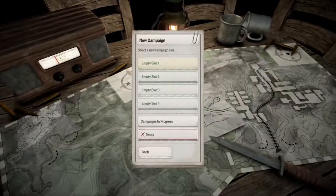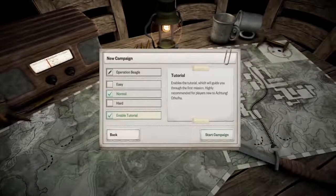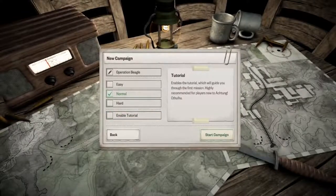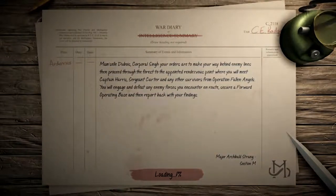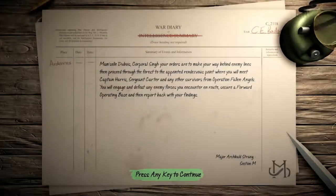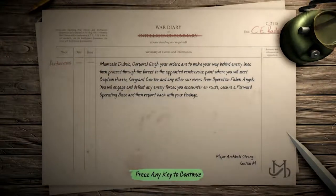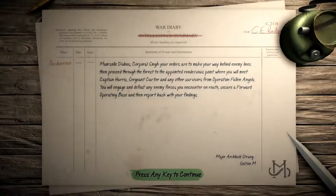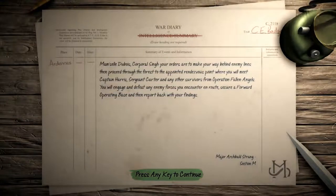We're going to jump into the first mission of the game, which is normally the tutorial mission, but I'll switch that off because you've got me to talk you through it and I can show you some of the core aspects of the game. Your orders are to make your way behind enemy lines, then proceed through the forest to the appointed rendezvous point where you will meet Captain Harris, Sergeant Carter, and any other survivors from Operation Fallen Angels.